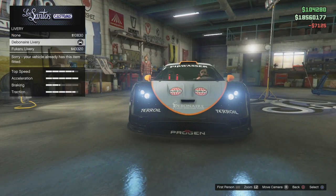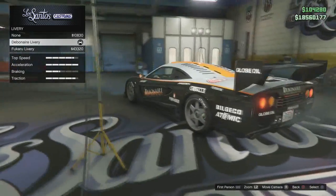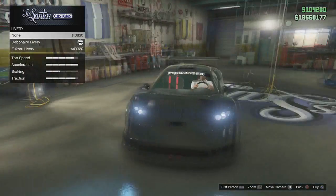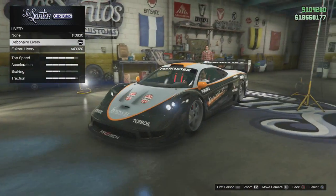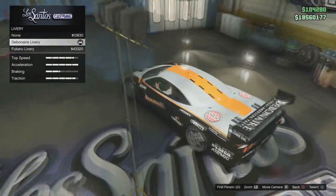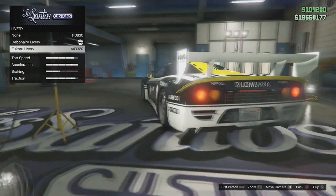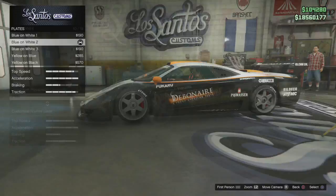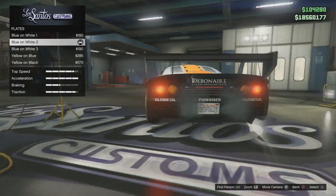Xenon lights, of course. No neon kits. For the livery — oh, that looks amazing without one — but I think we do want the livery. Here's the first livery and it looks really nice with the sponsors, which makes it stand out from any other vehicle on the road.